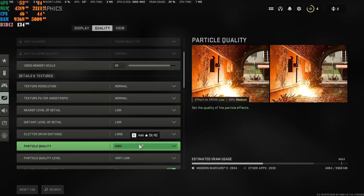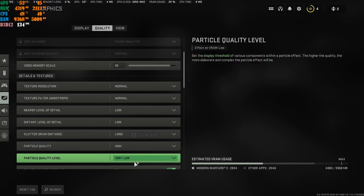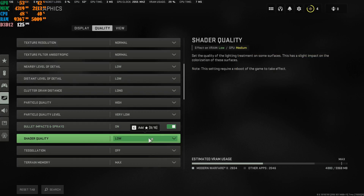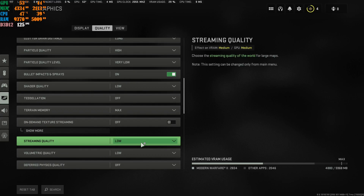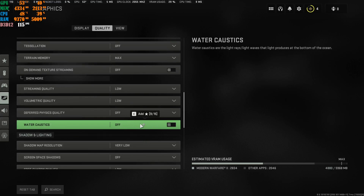Particle Quality — leave it at High; it makes the game look better but does eat VRAM. Set the next option to Very Low. Bullet Impacts and Spray doesn't affect FPS, so go ahead and turn it on. Shader Quality — put this at Low. Tessellation — Off. Terrain Memory — set this to Max. On-Demand Texture Streaming — turn this Off; you do not need it. Streaming Quality — put at Low for best performance. Turn the next options to Low and Off as well.